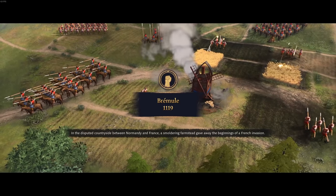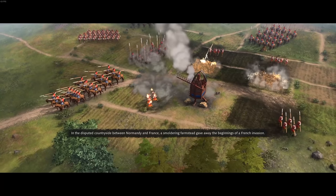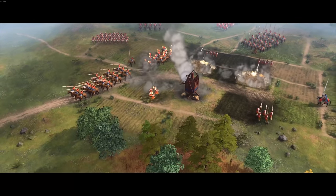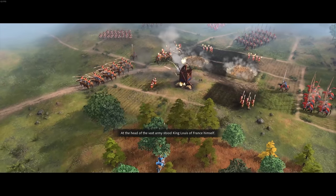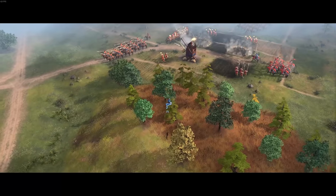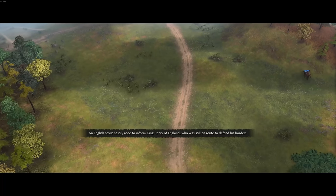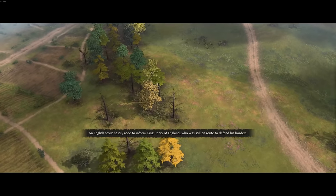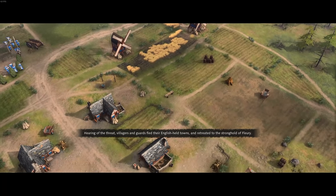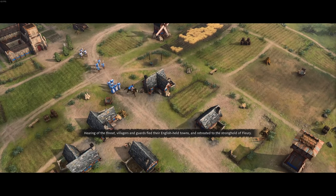In the disputed countryside between Normandy and France, a smoldering farmstead gave away the beginnings of a French invasion. At the head of the vast army stood King Louis of France himself. An English scout hastily rode to inform King Henry of England, who was still en route to defend his borders. Villagers and guards fled their English-held towns and retreated to the stronghold of Fleury.